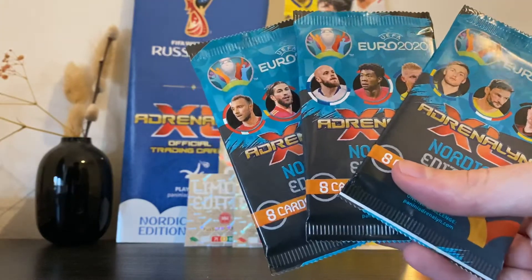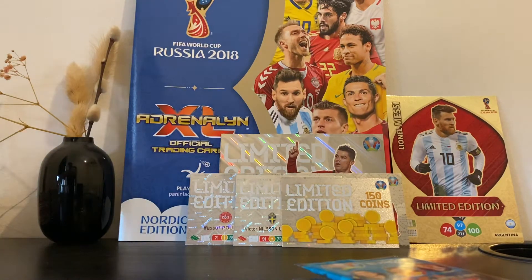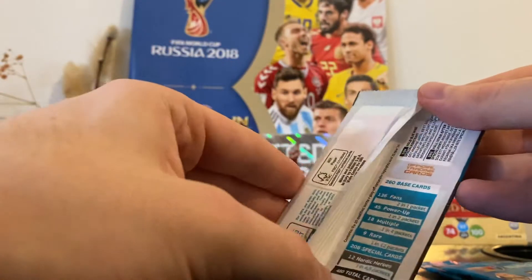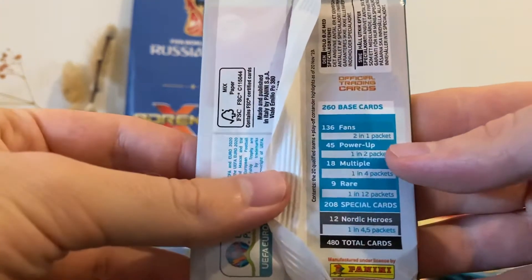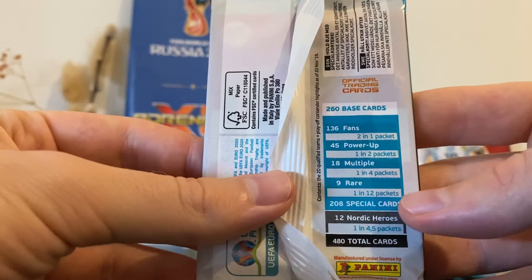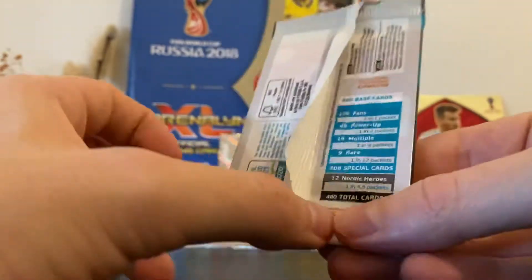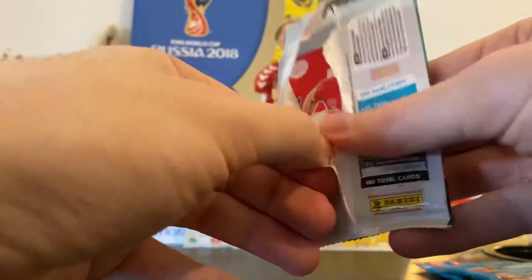We also have three packs — let's crack these open. First pack, eight cards inside, Nordic edition, Euro 2020. There are 260 base cards, 136 fans at two per pack, 45 power-ups at one in two packs, 18 multiples at one in four packs, nine rares at one in twelve packs, 208 special cards, and 12 Nordic heroes at one in four and a half packs — 480 total cards. The hardest to pull are the Nordic editions at one in four and a half, so it's not that difficult.